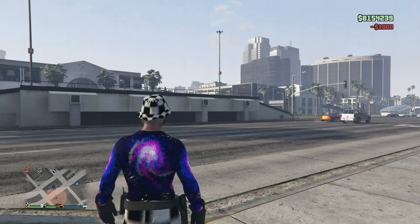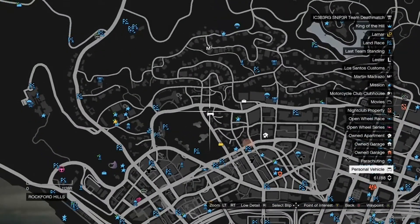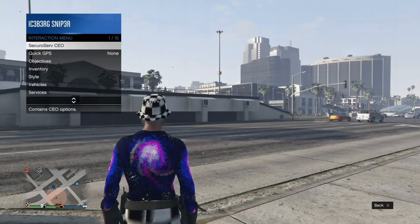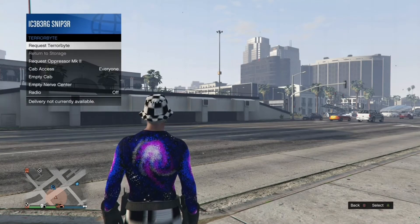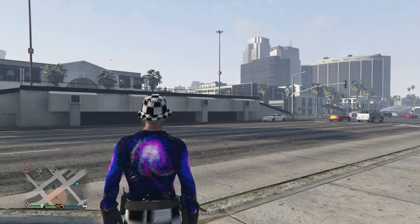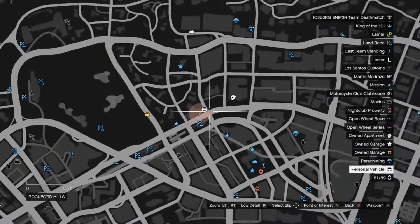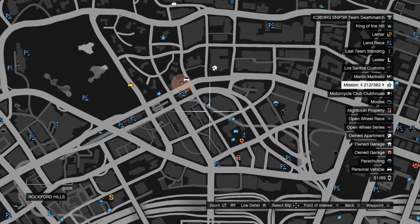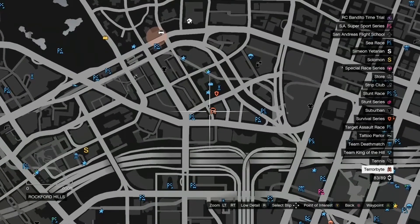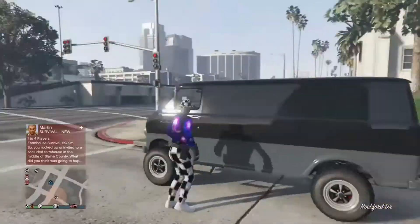If you did everything right, you should see your Yuga Classic spawn on the map and not the Terabyte. You'll see a car symbol a couple of miles away from you — if you see that, you have done the glitch correctly. If you see your Terabyte instead, you'll have to wait around three minutes to request it again. Now go ahead and request your Terabyte — your car symbol should be right next to you.